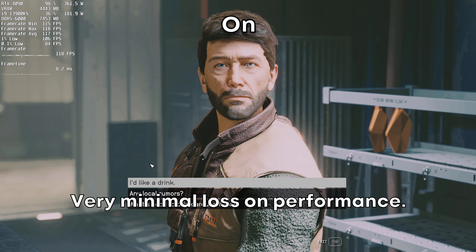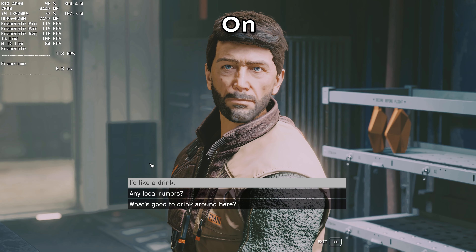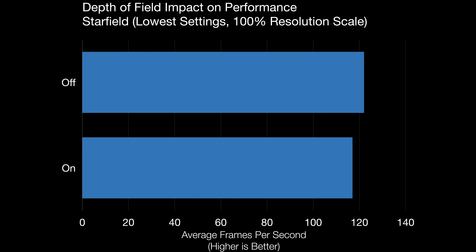Depth of Field is going to blur out the background when you're locked in conversation with NPCs, with very minimal loss on performance.